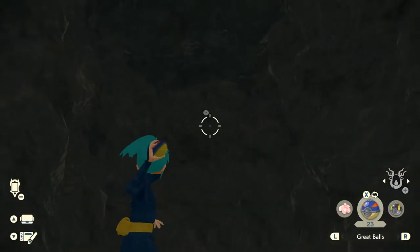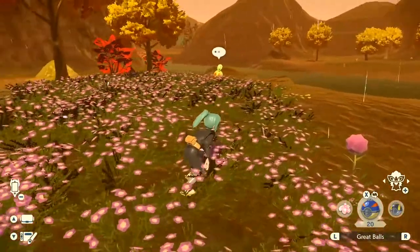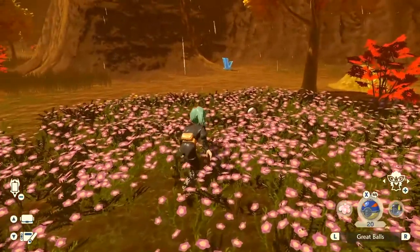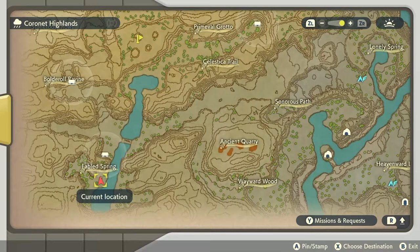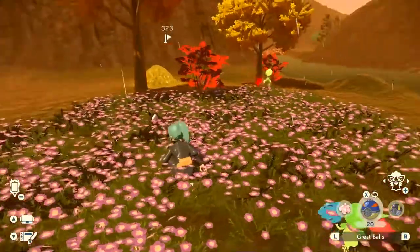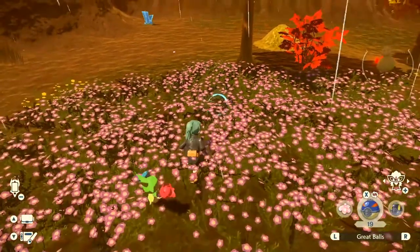The final unknown Pokémon in Coronet is located in a flower garden — very hard to see if you're not looking for it. It's in the Fabled Spring at the bottom left of the map. When you get in here it's easier to see it when you're looking away from the river towards this way, and it's over there in the flowers, just hidden.